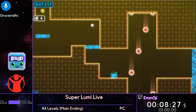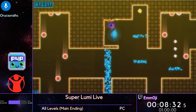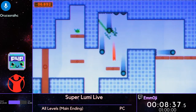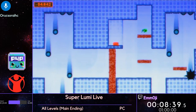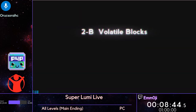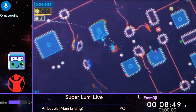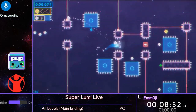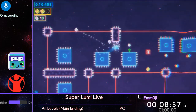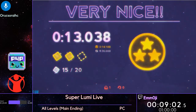2-6 introduces an interesting new platform — two really. The first are these blue single-jump platforms. If you do a double jump, the single-jump platforms will disappear until you land. They're the main focus of 2-B, where basically the entire level you have to make sure you're not double jumping until you have a safe place to land, or you don't have to land anymore at all.